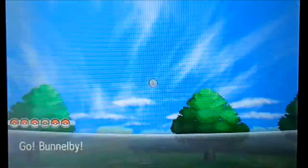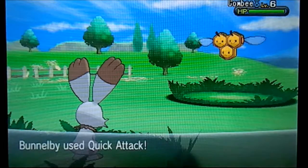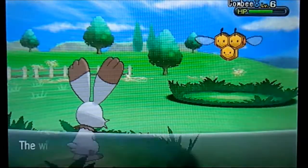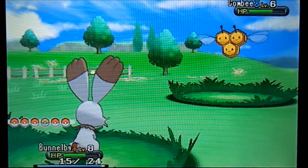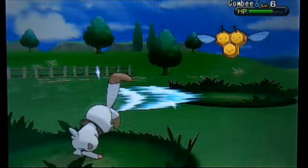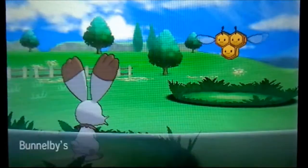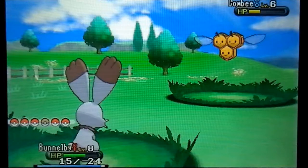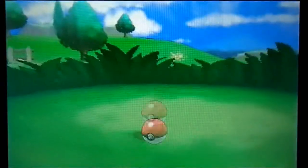Ladyba's Pokedex entry: when the weather turns cold, lots of Ladyba gather from everywhere to cluster and keep each other warm — that's cute! So I'll be back once I've found another Pokemon. What do we have here? Combee! Let's go, let's catch this Combee. This should be okay — hopefully Bunnelby doesn't destroy it. Let's do a Quick Attack. Ralts is going to be the biggest one to find — I think it's going to be the hardest for sure. After Combee, it's just Budew, Ralts, and Budew to find. We're going to use a Pokeball now.